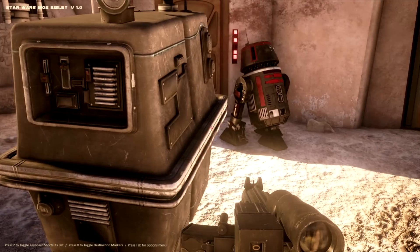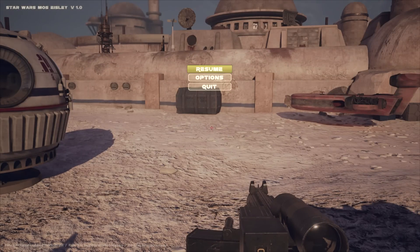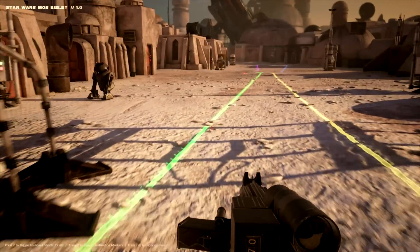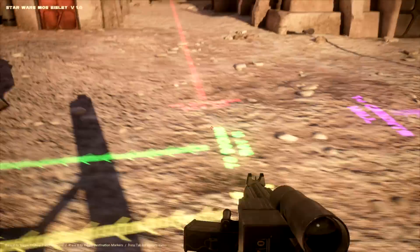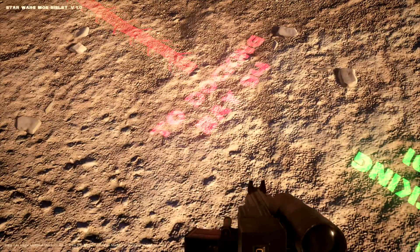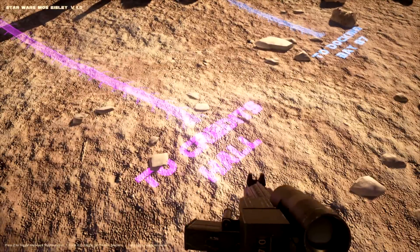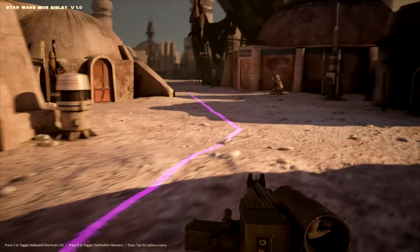Press Z to toggle keyboard shortcut list. Press X to toggle destination markers. Press Tab for options menu. Let's go X for destination markers. We've got a green line, yellow line — multicolored lines. It seems we've got five destinations: Mos Eisley Cantina, Docking Bay 91, Docking Bay 94, Credits Hall maybe, and Docking Bay 87. Also, Shift is Sprint — that's rather intuitive.